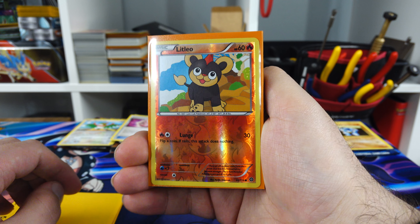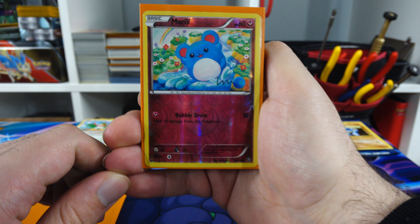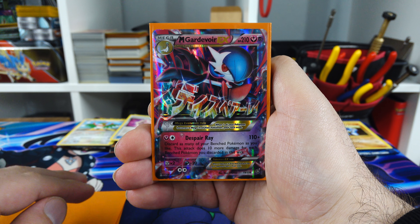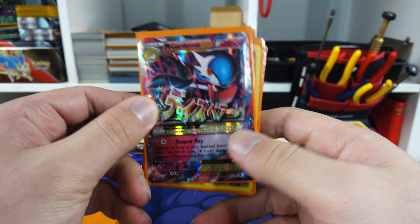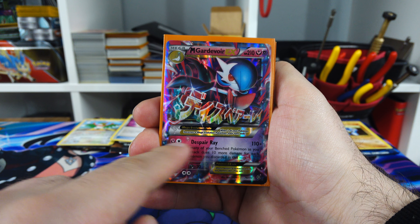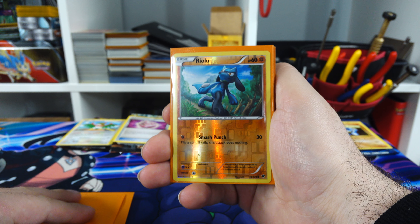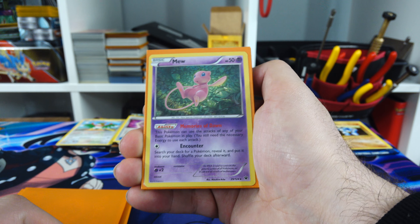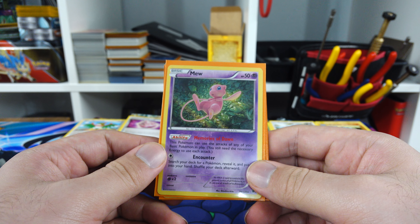We got Litleo Reverse Holo - I'm a fan. Then we have a Marill Reverse Holo - I was quite happy to get that one. I think the image style definitely fits Marill as a Pokemon. Then we have the first hefty pull: Mega Gardevoir EX - looking freaking dope. That is a nice card. I think these dual ones seem to be unique to Steam Siege - I haven't seen them elsewhere. Then we have a Riolu Reverse Holo - if you need one, let me know, this is number two or three for me. Then we have the one that surprised me the most: a Mew standard holo, but it's like a matte holo, and the Mew itself is not holo. Just super interesting.